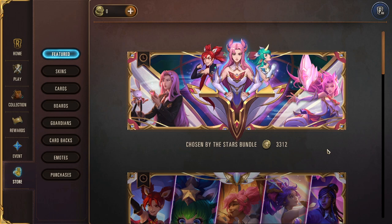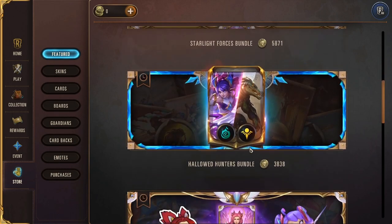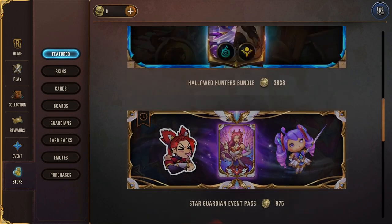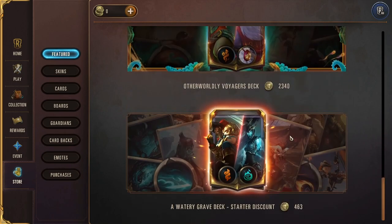The next menu is the store. Sometimes there are free options in the store as well, so it's important to check often — you can sometimes grab free cosmetics. Right now there's a bundle for the skins and pre-built decks you can buy. Pre-built decks are usually not recommended because you can craft the cards yourself, but if you want a deck very quickly then you can pay for it. The event pass is also available here.